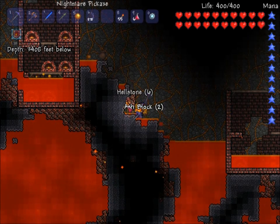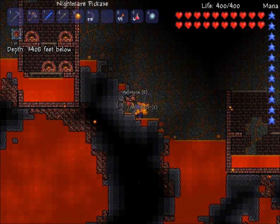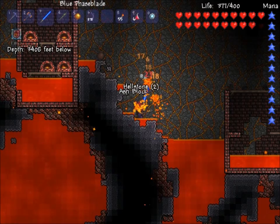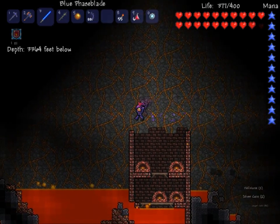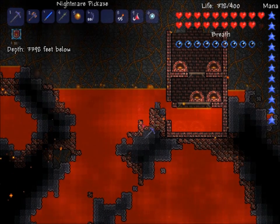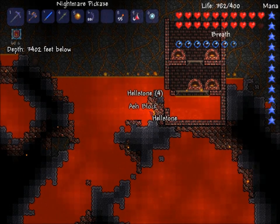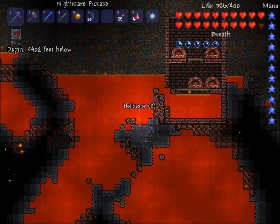As the hellstone armor is the best stuff you can get, and as you can see, you have to get pretty much 3,000 feet below the surface to even get to this area — but that's because I'm on a large world; on smaller worlds it's generally quicker. The hellfire armor is the best available. As far as most enemy drops go, it's not really the best. There is a voodoo demon which drops a guide doll — you can equip that and basically beat on the guide, which is quite funny. Other than that, there isn't really much you get from enemies here.